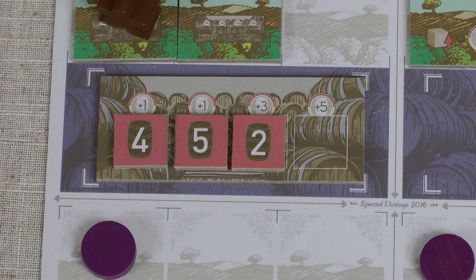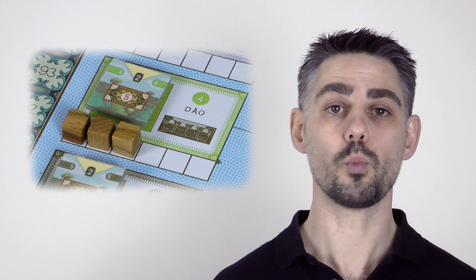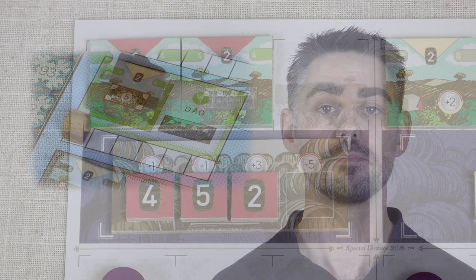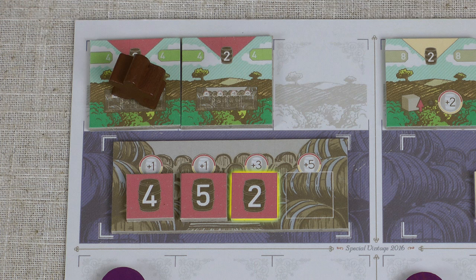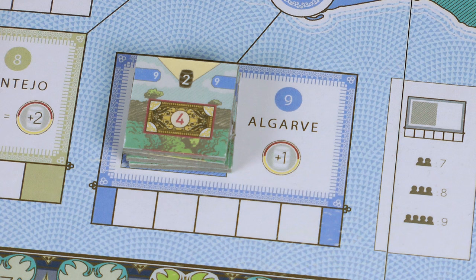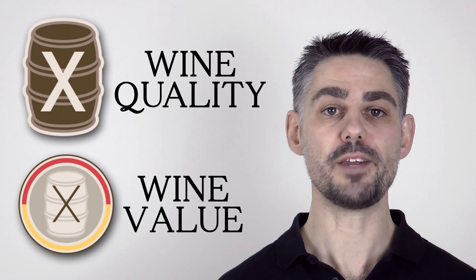There are two other ways to increase the value of a wine. First, whenever you sell, export or present a wine you may remove up to 2 Renown Cubes from the appropriate region on the game board to increase the value of the wine by 1 for each cube used. For example, this wine in my cellar is currently value 5, but it's from region 4. If I look at region 4 there are 3 Renown Cubes, so I could remove 2 of these and my wine is now value 7. Finally, any wine from the Algarve is always valued at an extra 1 higher.